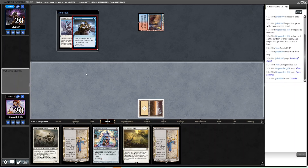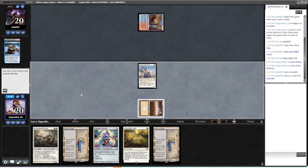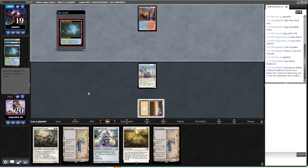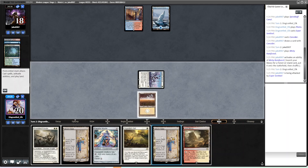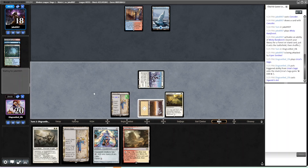Even if we don't hit a white source, we can technically deploy Paladin next turn — play Paradise Mantle for zero, tap the Urza's Saga to equip it to the Sentinel, and tap both for the Paladin. I don't hate just going Urza's Saga, Sigarda's Aid. If they have Counterspell, I'd rather they use it on an Aid than a Paladin down the line, plus we draw a card off it. We do play out the Saga first. No Counterspell — pretty big fan of that.